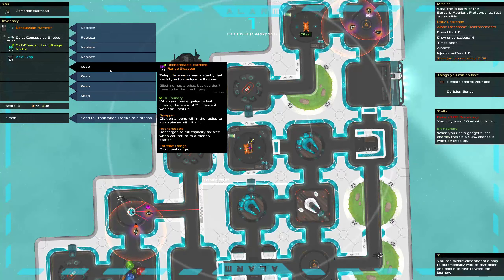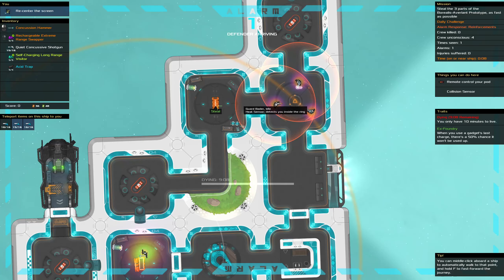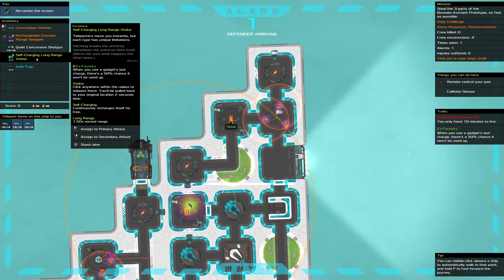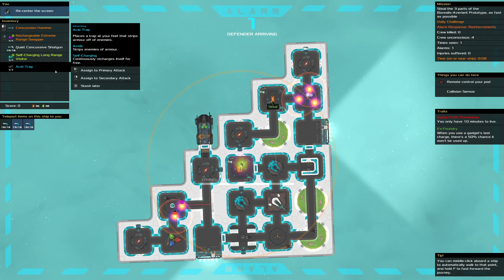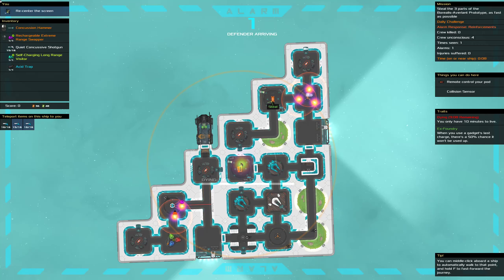There we go — that speeds this up a lot. Let's grab these. So, in my looking at the concussion hammer, I completely failed to see that I could just visit directly from here to here. So that's a disadvantage that I have. But by going through this long way, I did get a swapper, which means I can do the second ship incredibly fast. And the extreme range makes it really good for the third ship as well. So it's not all bad.